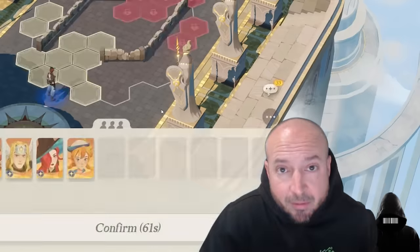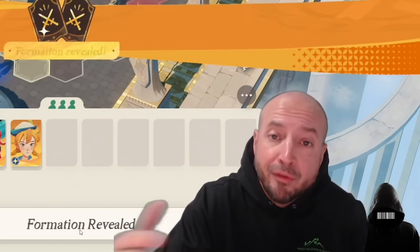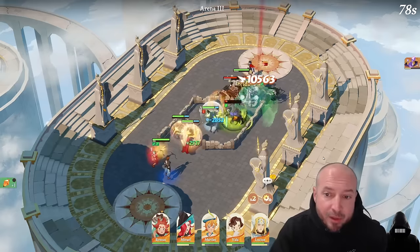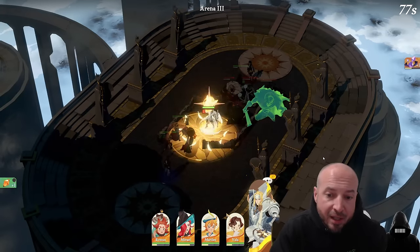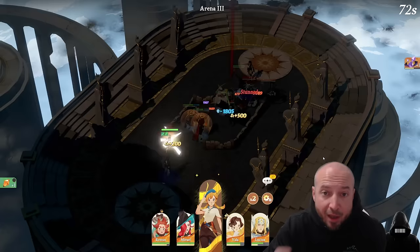Sometimes you're going to get a bad start — you might not have a frontline tank or anything like that. Try to know your faction and what you want your team comp to be right off the bat. There goes Vala with the nuke, and it looks like we're going to start off with a win.